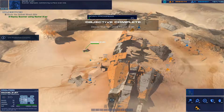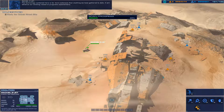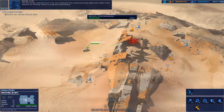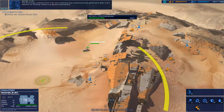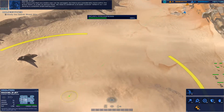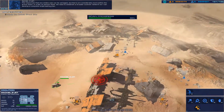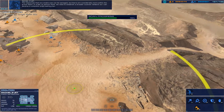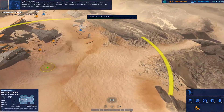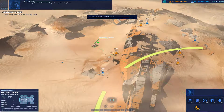Scanner deployed. Commencing surface scan now. The technology contained here is far more extensive than anything we have gathered to date — it will advance our existing research programs exponentially. The resources visible now can be salvaged, but there are considerably more within the wreck itself. In order to extract them, we need to establish a broader scanner network so I can develop a complete ship breaking plan. I'm sending the details to the Capices engineering team.